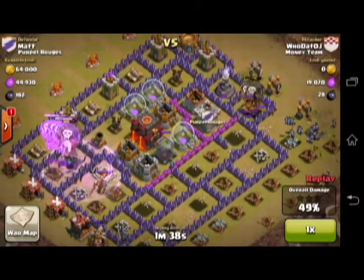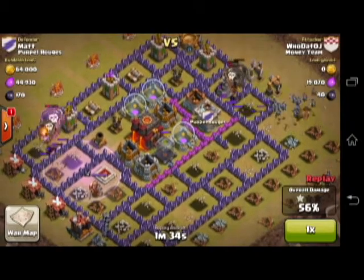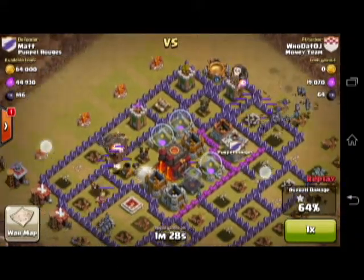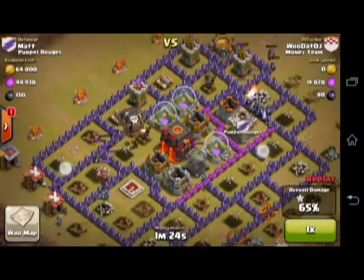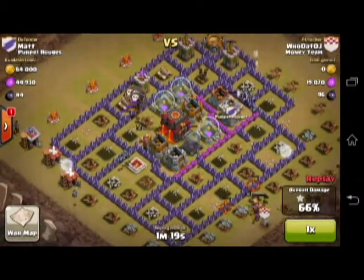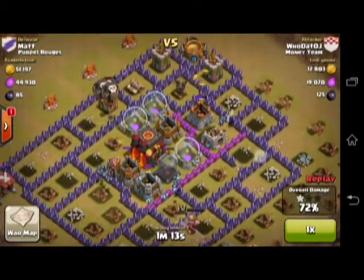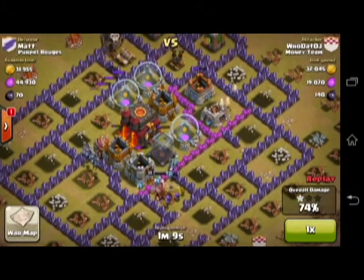Their damage per second is really high and so is their HP, but they move so slowly that Rage Spells are probably the best thing to combine with them. My minions locked onto his Barbarian King — that's about the last thing he has standing that can target my ground units. Once he goes down I can drop my clan castle, which has some archers and minions in it, then follow it up with my king. My minions just locked on to his middle compartment and my Barbarian King can break in there with his Iron Fist and wreak havoc on the rest of the base.